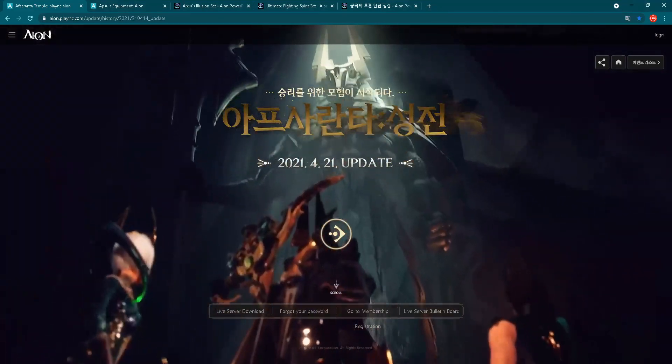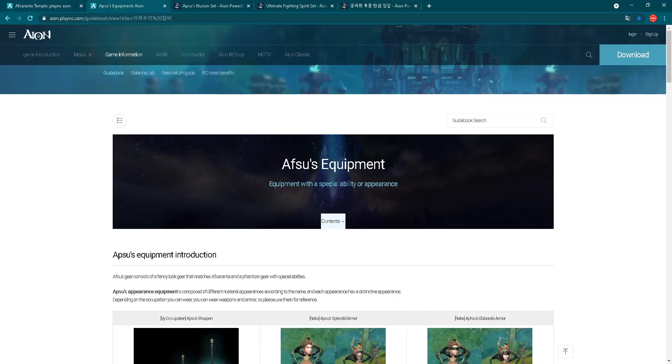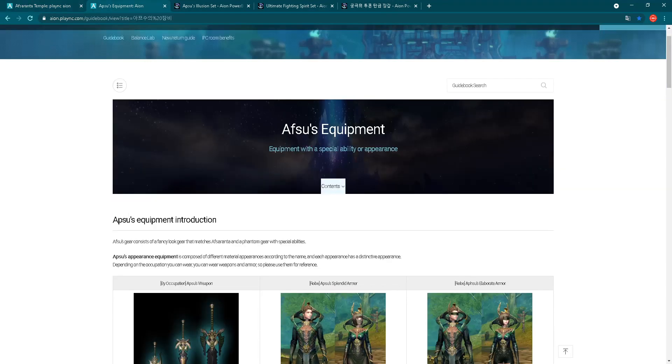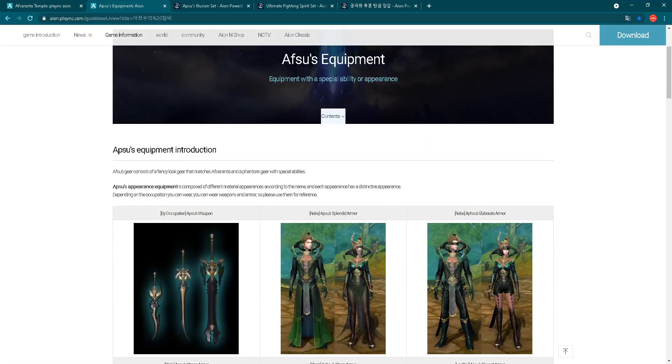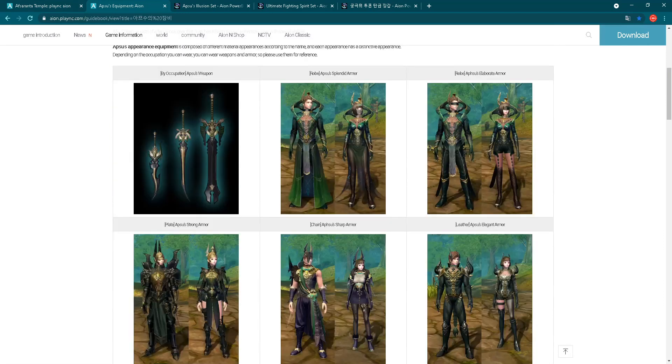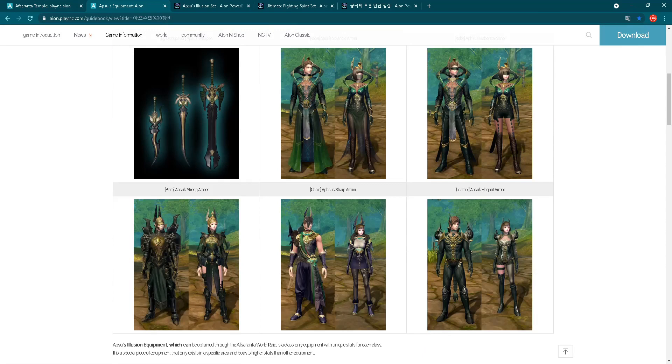So as you can see, I am here on the official ION Korea website and the first thing I want to show you is how the Apsu equipment is looking. The new Apsu gear looks pretty decent - on the left side you can see some weapons and here you can see some armor skins, green color, lots of green color.